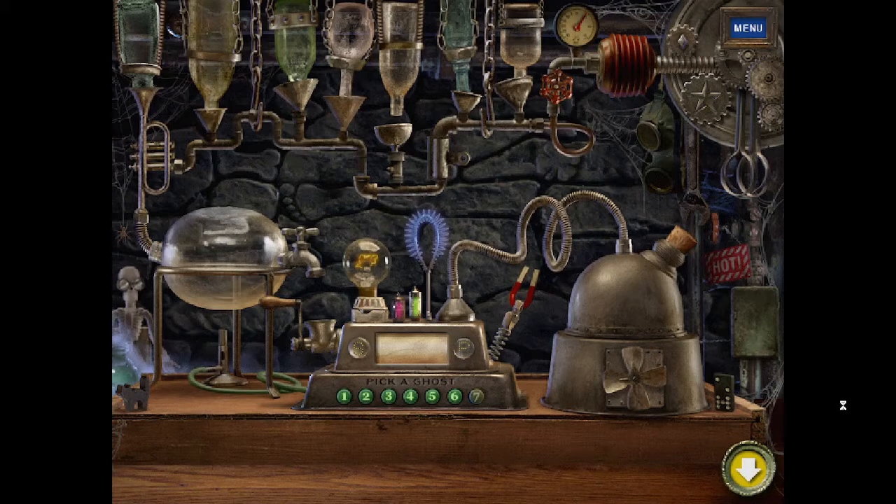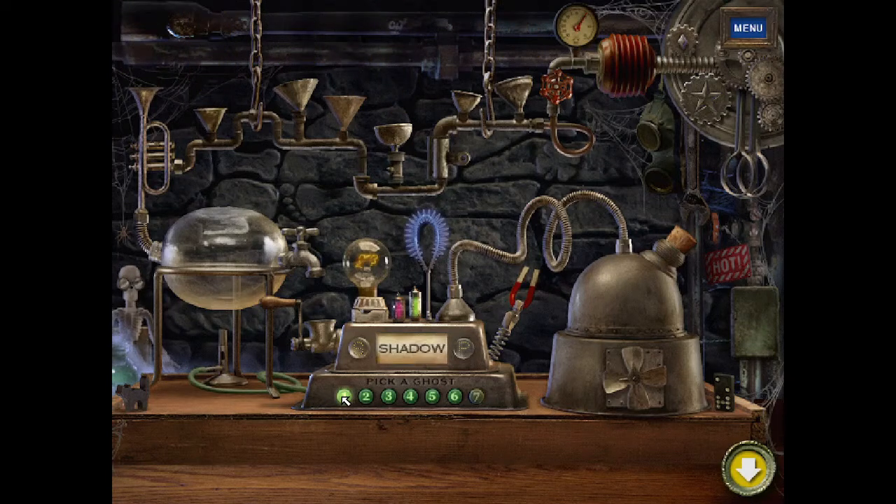Now you can use it to make some very spooky ghosts. Start by clicking button number one. Shadow. To make this ghost, you have to fill these jars by finding ingredients that I've hidden around the house. Here's a clue for the first ingredient you have to find.